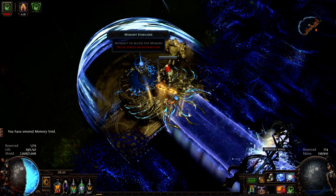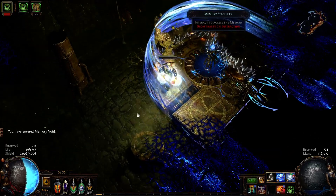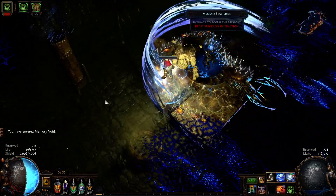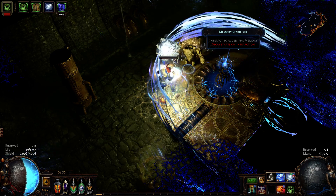When I reach the distant memory, the final test begins. Chests with rewards are somewhere inside the zone, and I need to find them before decay makes this impossible. Before starting, I try to look and guess from which side the decay will start spreading.